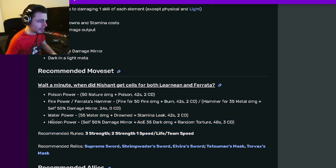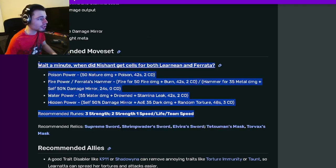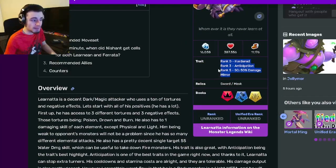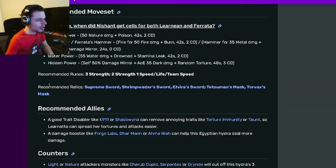He's got some pretty great moves. His best one in my opinion is this last one right here — Hidden Power — that is a very good move. But a lot of the other ones are really great as well. Definitely try to get this monster to use on your team as an attacker. Try to get him to rank 5 if you can, because that is his best trait and it will make him about twice as good.